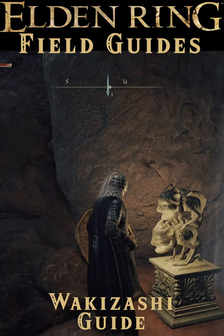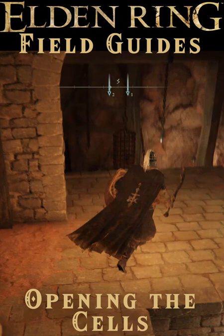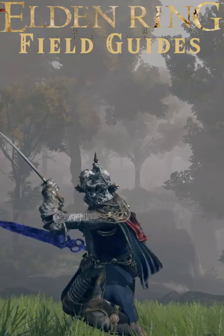Once you've opened up the jail cells, you'll find the Wakizashi here in this cell. It is classed as a dagger with the skill Quick Step and an innate bleed buildup of 38. It upgrades with normal smithing stones and can be power-stanced with katanas, but not other daggers. It can be given an Ash of War and can host the Ash of War parry to complete the samurai build.